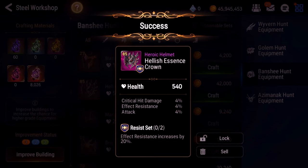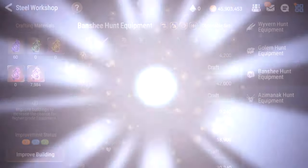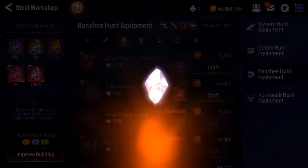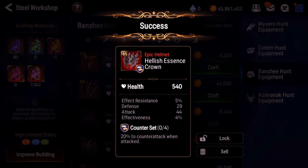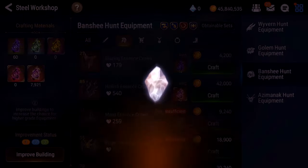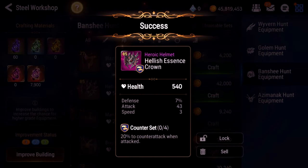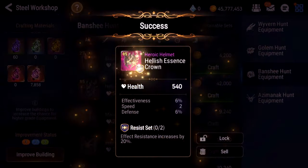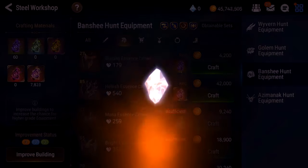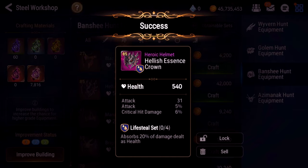Crit hit damage, attack — nah. Maybe. Nope. Effect resist. Jesus, that's a lot of flats — no way. Defense, attack, speed, flat attack. On counter sets I'm not really looking for speed, to be honest. Not that it's bad or anything, it's just not what I'm looking for.